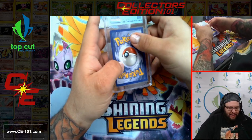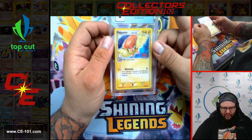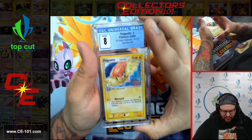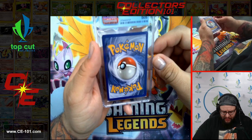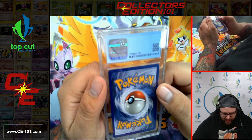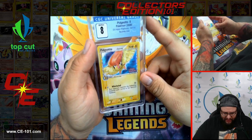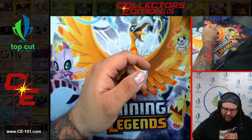Our final card of box two is Pidgeotto from EX Holon Phantoms, Reverse Holo, coming in at a Near Mint 8. Overall not too bad. I think edges are where we got dinged on this one, probably centering as well — looks like there's a top to bottom shift on the back. Overall very, very fantastic — that one turned out nice.